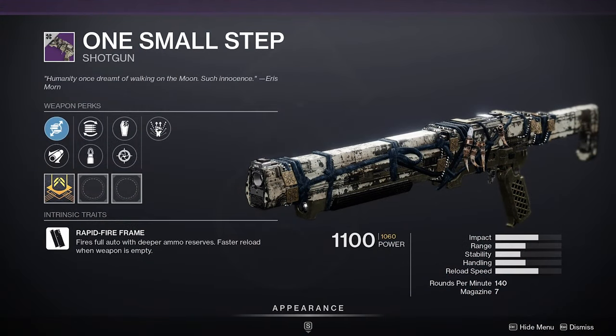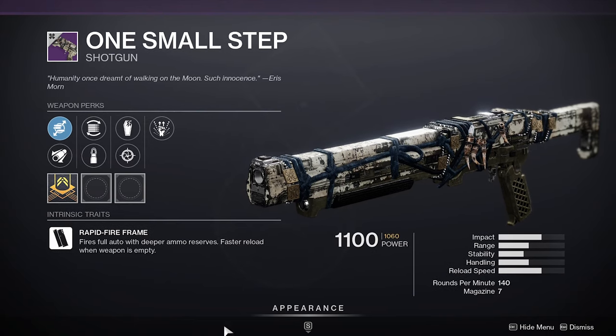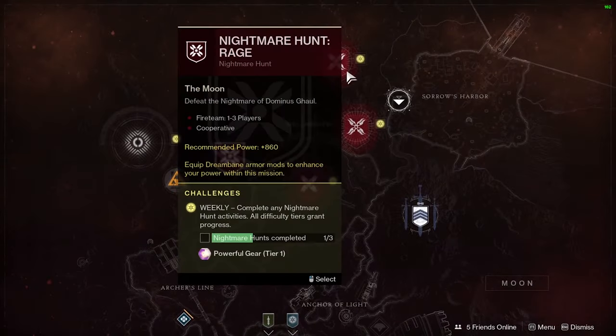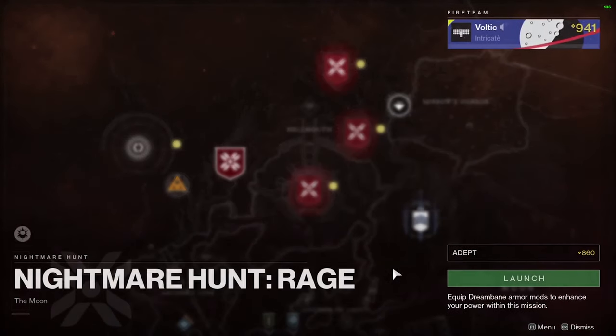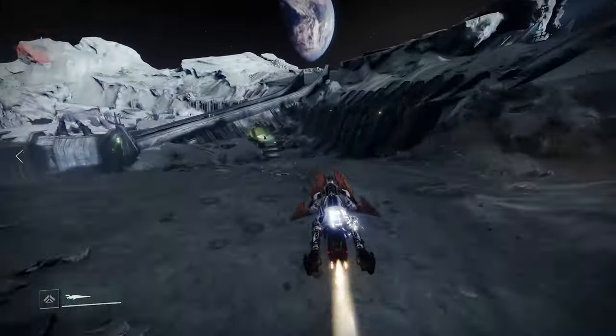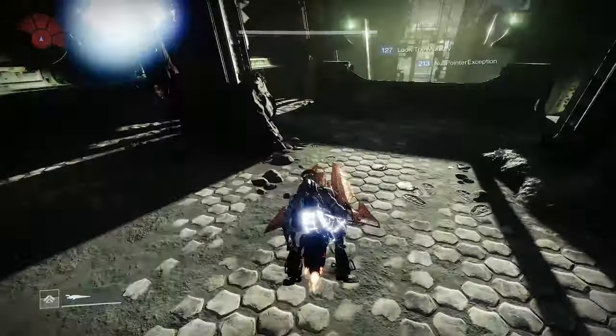For the next one we have the One Small Step, a 140 RPM primary shotgun. To acquire the quest you're going to have to complete the Nightmare Hunt: Rage. Once you finally get the quest to drop, you're going to be looking for the Fangs of Shungath. Head over to Sorrow's Harbor landing zone and follow the path I'm taking on the screen, which is going to lead you to the Fangs of Shungath.